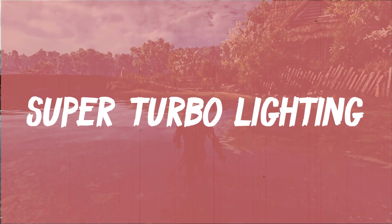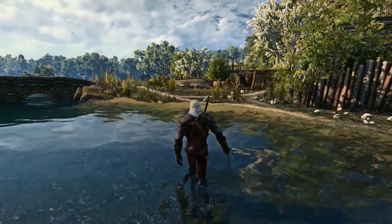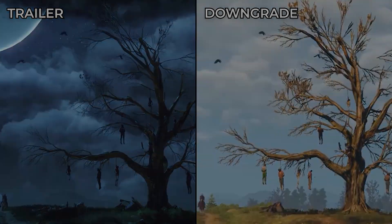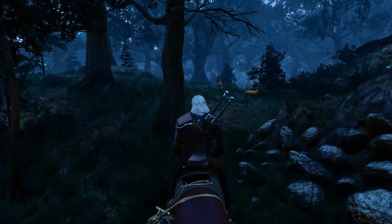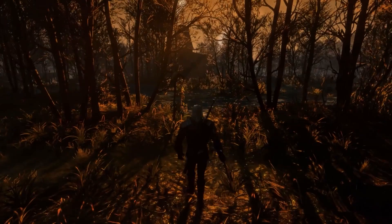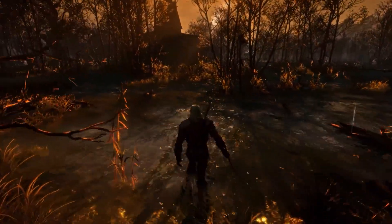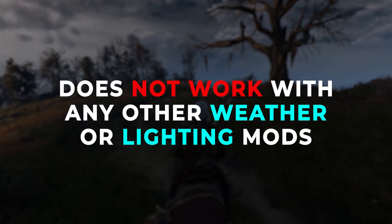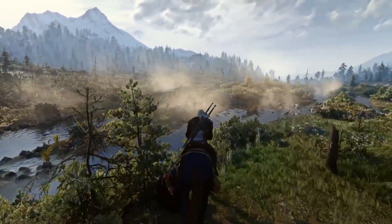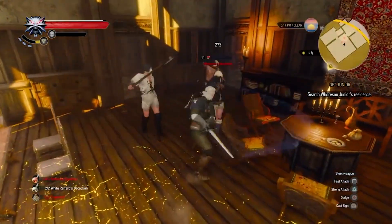Now let's check out Super Turbo Lighting. This mod re-does the lighting in the game to be more like it was in the original trailers and design, before the game got a visual downgrade to improve performance. Lighting is a personal preference, so the mod may be right for some and wrong for others. The lighting overall makes a dramatic difference to the visuals of the game, while not changing or adding anything to the game itself. The mod unfortunately does not work with any other weather or lighting mods, so make sure this is the only one you're installing, or delete it in order to use one that is more preferable to your visual taste.